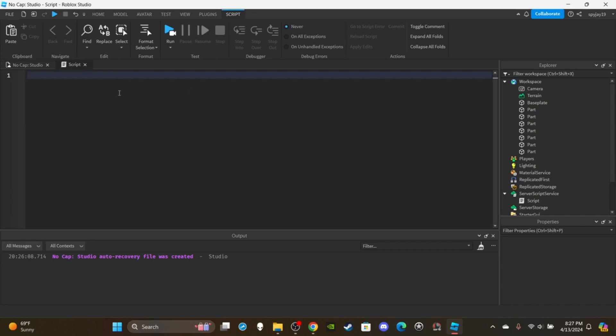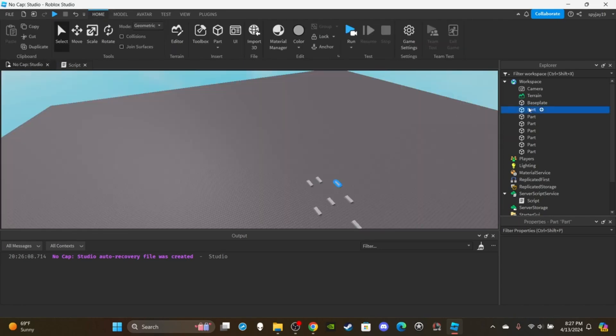Data can only be saved via data stores on the server side. You cannot save a player's data in a local script. You can save it in a server script or a module script, but not a local script.